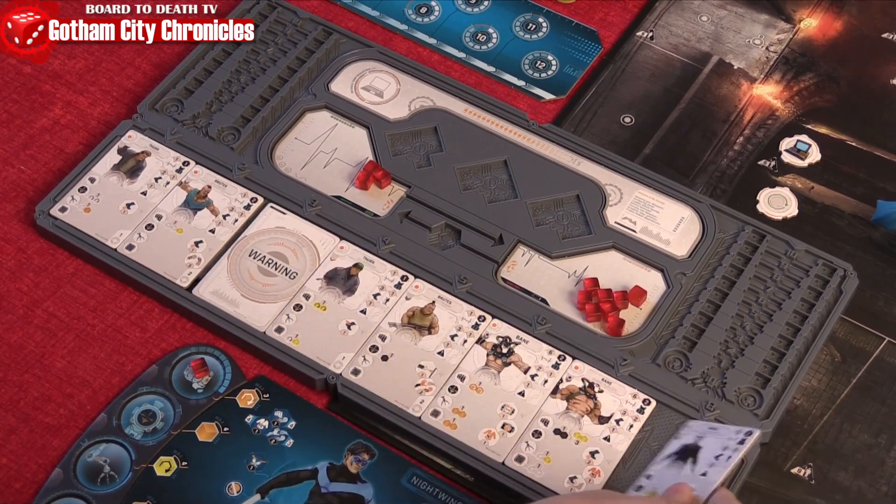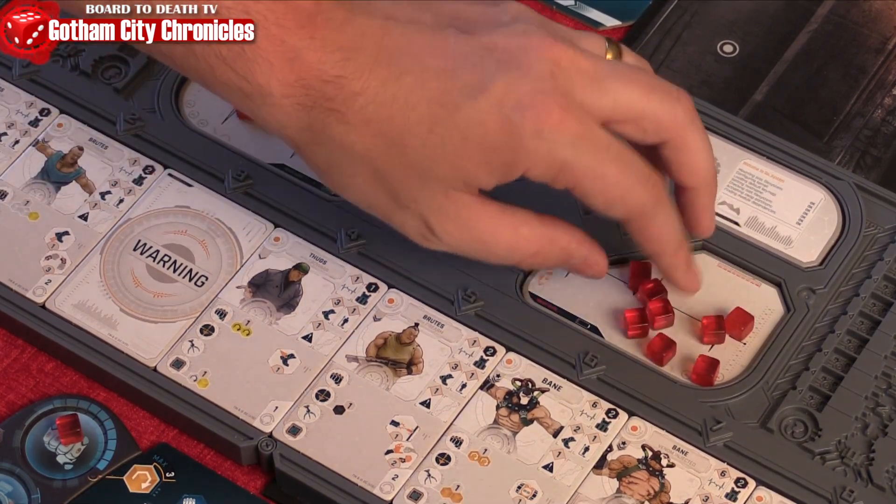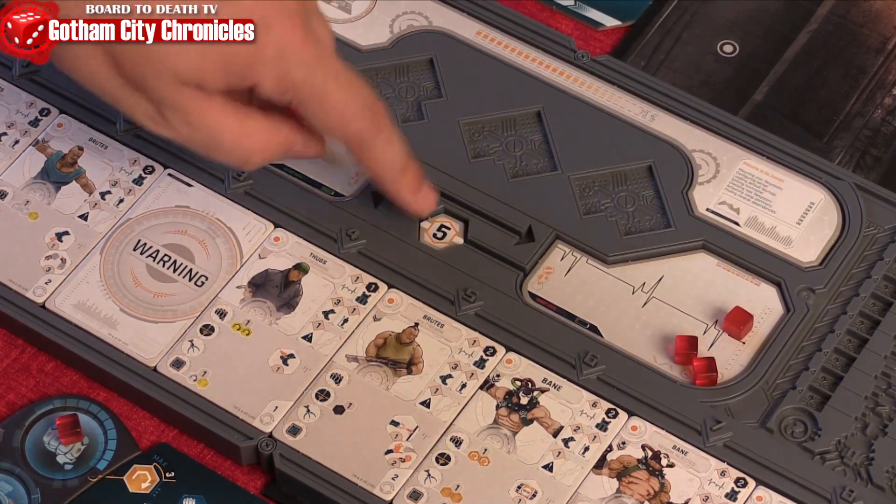When done, the activated tiles will move to the back of the line, requiring more energy to use them next turn. But you'll gain energy at the beginning of the round, as listed here.